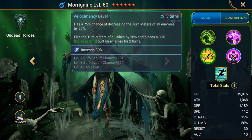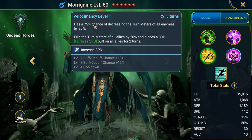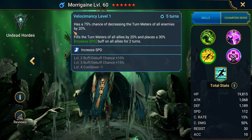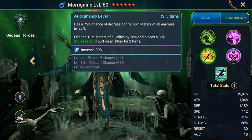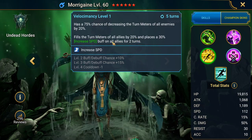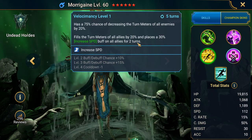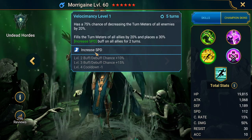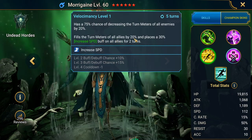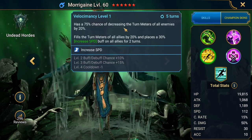Her A3 has a 75% chance — 100% when booked — of decreasing the turn meters of all enemies by 20%, filling the turn meters of all allies by 20%, and placing a 30% increase speed buff on all allies for two turns. This is her best skill: turn meter manipulation plus speed increase for allies, mostly amazing for the arena.